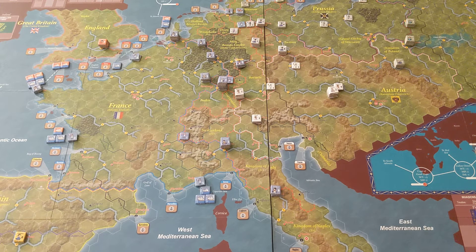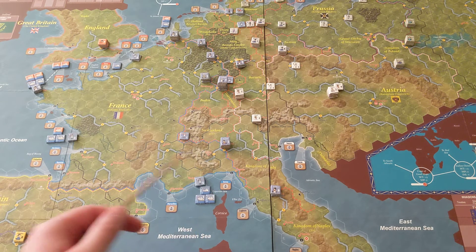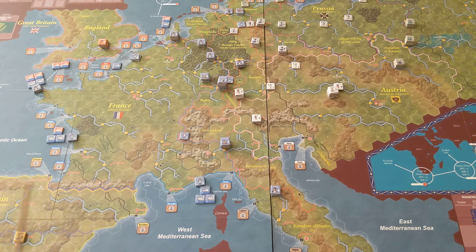Now we're going to look at the situation in Europe at this time. In 1805, a year after Napoleon has crowned himself emperor, you basically have the beginning of the Third Coalition. This is essentially an upgraded version of the Austerlitz scenario. The French, Austrians, Russians, and Prussians are going to be in essentially the same position as they are in that scenario, because that's basically what the campaign starts in.